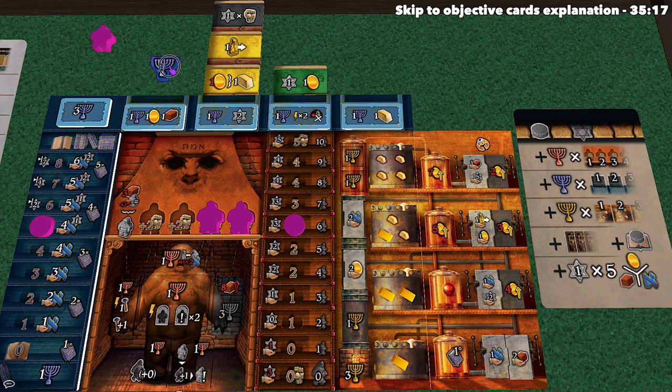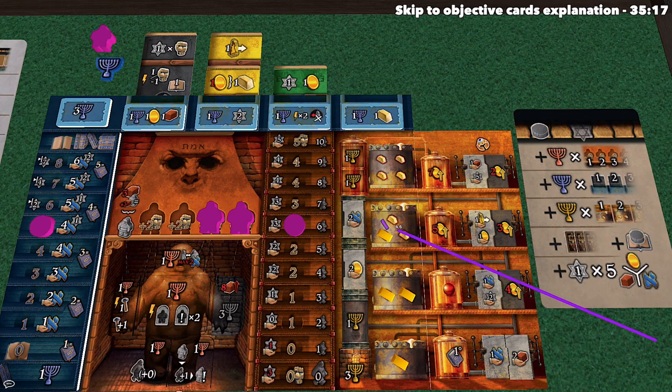For example, with nine blue menorahs and two filled columns, that's 18 victory points. Yellow menorahs are multiplied by the number of activated artifacts. So with six yellow menorahs and two activated artifacts, that's 12 points. You can also gain additional menorahs by advancing your student down the track. After menorah scoring, it's time to score objectives.